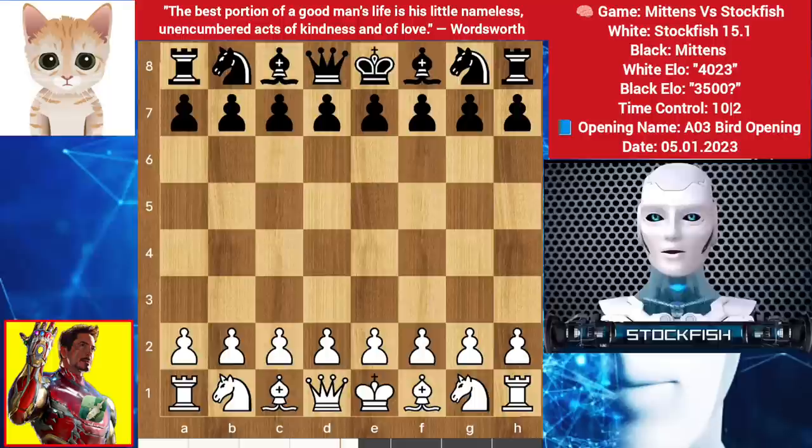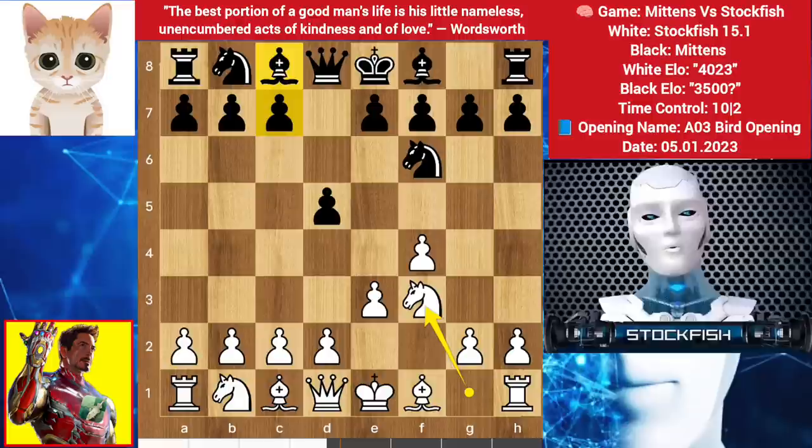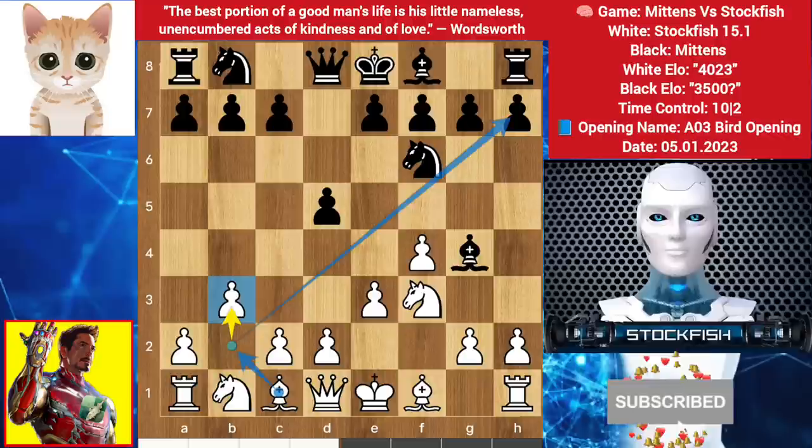I started with f4. I think you know the strategy behind the Bird opening — if you don't know, you can check out my chess courses to learn about it. After d5 by cat, e3, knight goes to f6, knight comes to f3 — you can play c5 and bishop to f5, but my cat played the new line bishop to g4. Best move is to play h3, but I chose to play b3, thinking to create dark square pressure on this line.